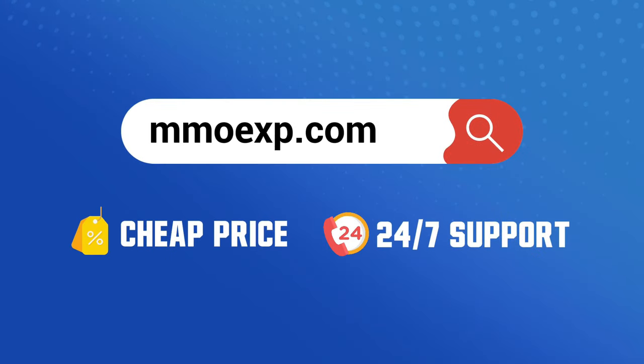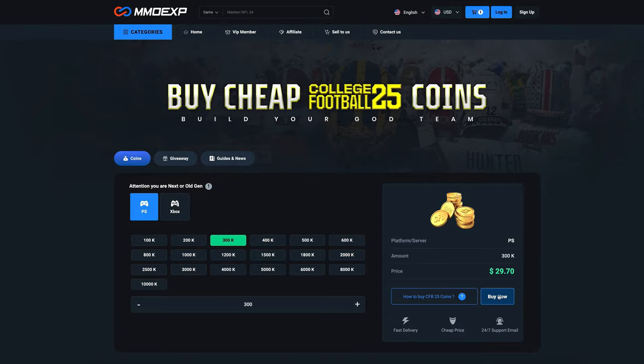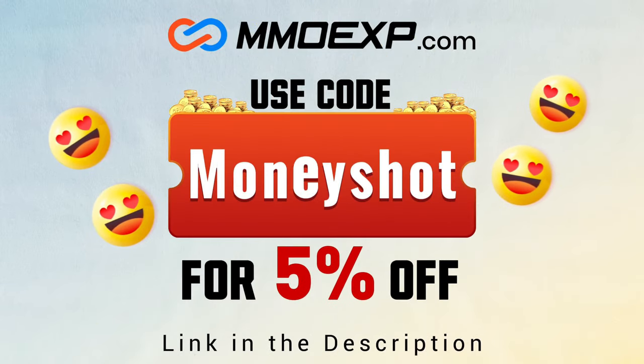If you guys are looking for fast, cheap, reliable coins for your College Football 25 team, check out my coin sponsors at MMO XP and use discount code 'money shot' for five percent off your order. Link in the description below.